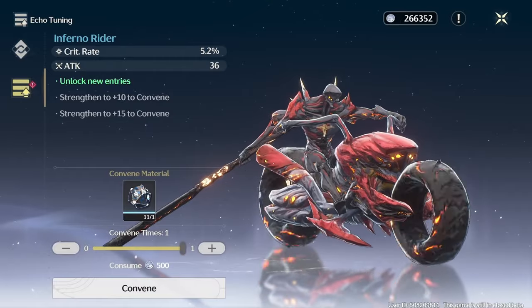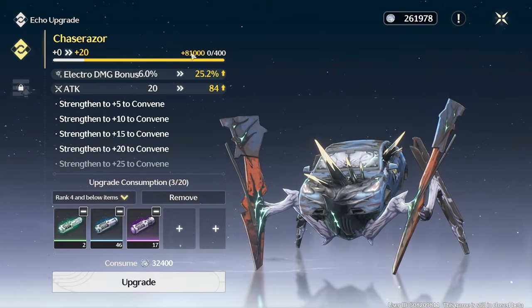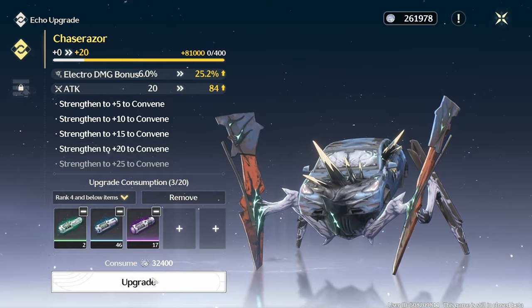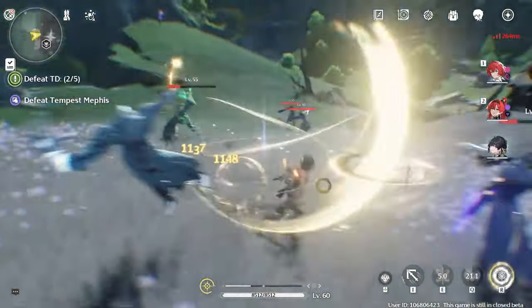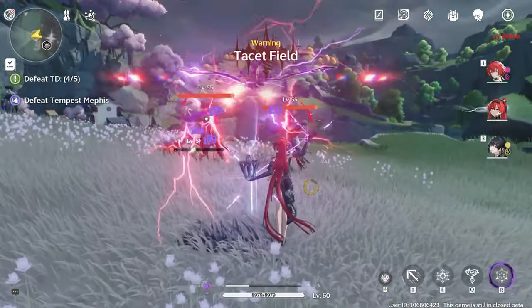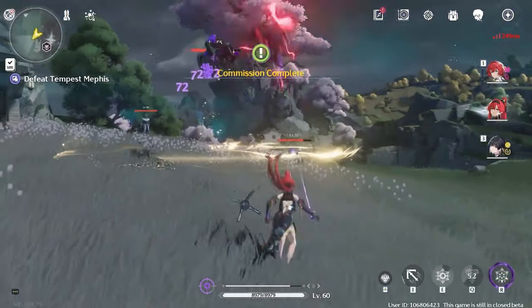Tuning is the mechanic that allows you to unlock substats for your Echoes. A substat slot will be available for tuning for every 5 levels an Echo has, with a maximum of 5 slots at level 25. Tuning requires materials that can only be obtained via Tacet Field Cleanup, including one-time rewards, so it is advised to save them for Echoes that have your desired main stats. Also note that different rarity Echoes use different tuning materials.